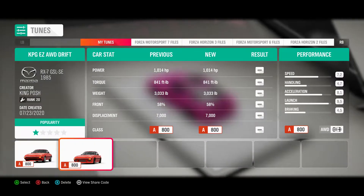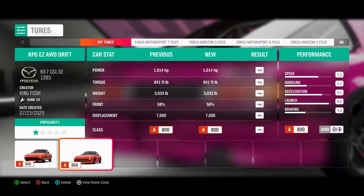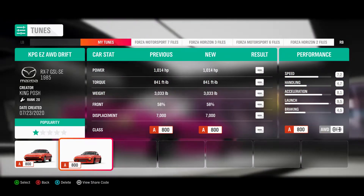1014 horsepower, 841 foot-pounds of torque, only weighs 3033 pounds — and the rest is history.